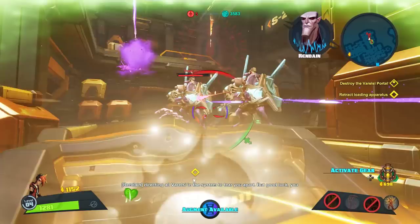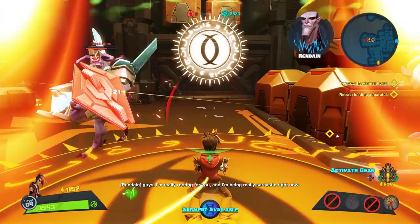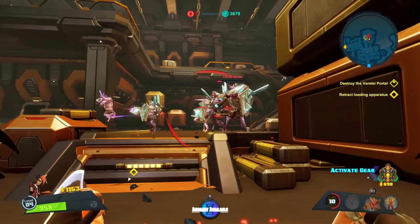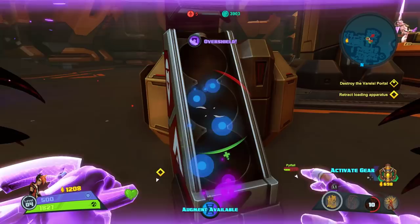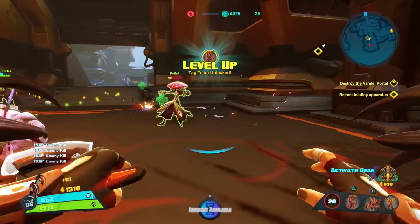I'm going to do a stealth strike on this whole group of Thralls right here — hit him, knock him up. I'll use the boomerang while waiting on skill recharge, then pull one of these Thralls out away from the others. This is a perfect group right here — little Thralls on the stealth strike. They can't hit me. I'm going to keep them grouped up and land a big crushing Aurex blow on all of them.